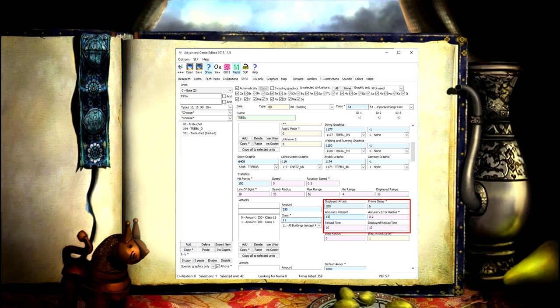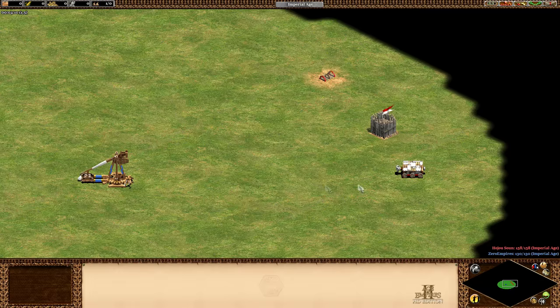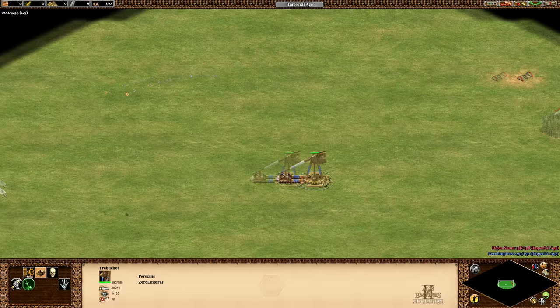To test the projectile error radius, I set it to 5 — by default it's 0.2 for the trebuchet. I wanted to find out where projectiles would land: will they always land within a 5-radius of the ram, which is our target, or will the projectile deviate from the source it's fired from and potentially go in almost any direction? Let's use this trebuchet to attack the ram and see what happens.